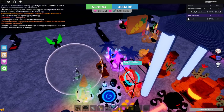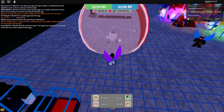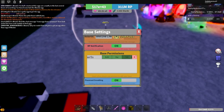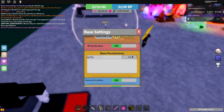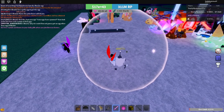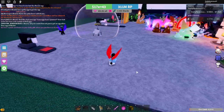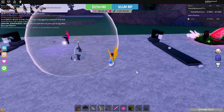Next up we have the force field, which isn't necessarily that great. Basically what it does is — if you don't have base permissions you can't go in there, so it blocks anyone out. You can kill the force field though, just by literally killing it — it doesn't have too much health, but you could still go in there and destroy it.